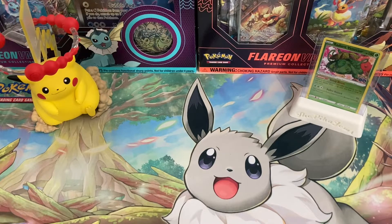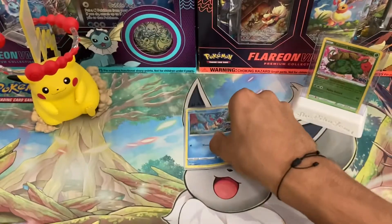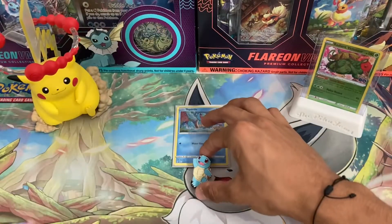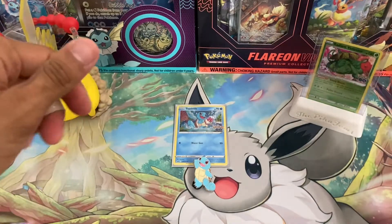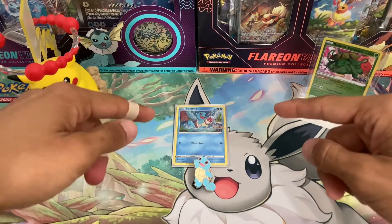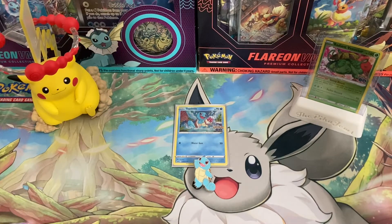Unfortunately, it does bring us to the end of today's video. The only thing we have to show for is the Squirtle promo and the Squirtle pin that came with the box, so nothing cool in this opening. If y'all still did enjoy it, please leave a like down below — it does help us out a lot. And subscribe to the channel if you haven't already; we're getting pretty close to 1,000 subscribers. Comment down below if you've had better luck with the Pokemon Go set. We hope you guys enjoyed today's video, and we'll see you in the next one.